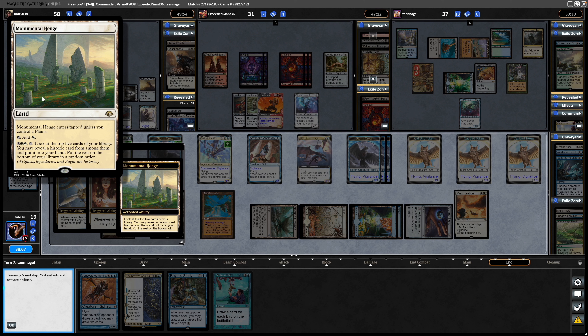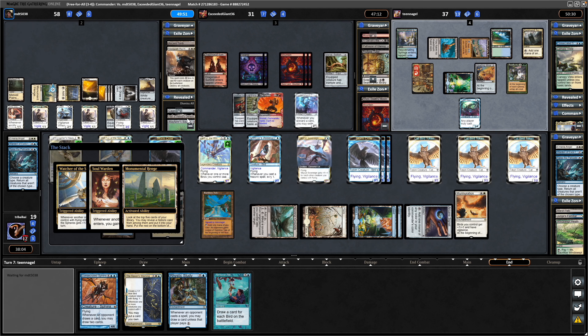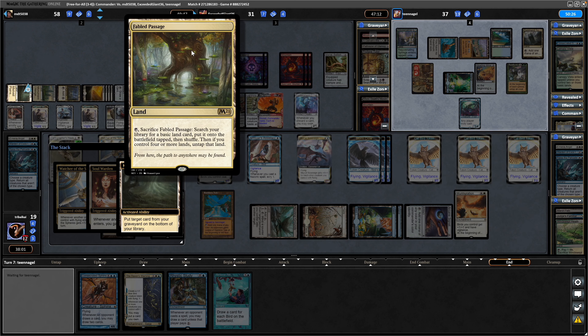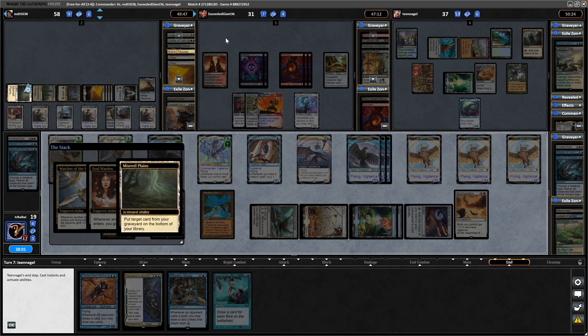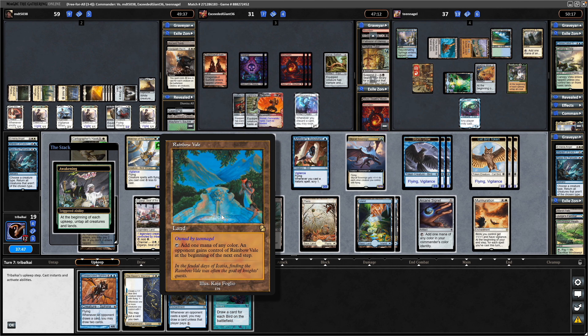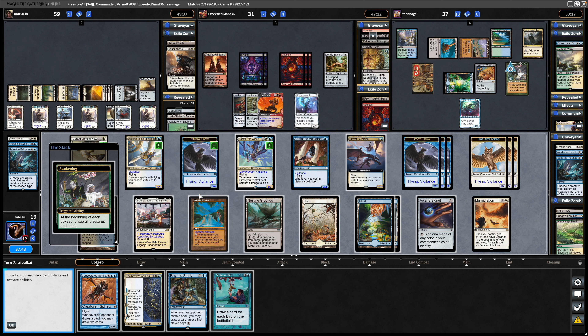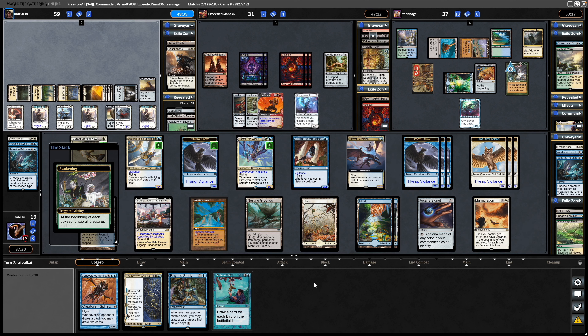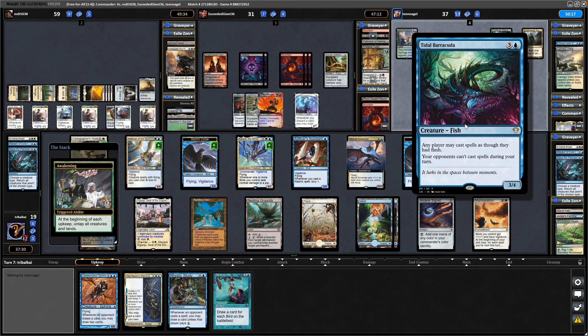Doubt we'll ever see this much use out of a Monumental Henge, but might as well play it in Mono White. A Wayfarer's Bauble. Throws the Fabled Passage on the bottom, curiously. Noteworthy that Rainbow Veil triggers at the next end step, so with something like The Awakening we could tap it down for mana twice before we need to give it away to someone. Can play at flash speed now thanks to the Tidal Barracuda, so we need to bear that in mind.